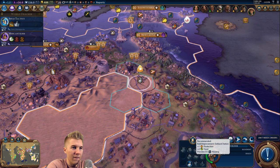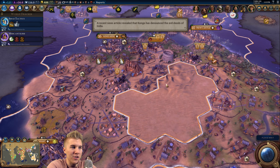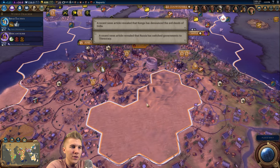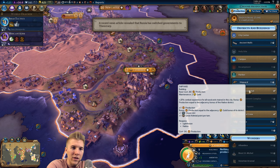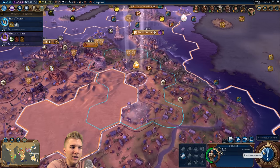Outback station - we're about to connect, we're gonna have a massive outback station eventually. I don't know how long it's gonna take. Do we have enough tiles? There's always gonna be some space in the middle of the desert, but that's okay. We still don't need an aqueduct from this city, but it's always a possibility.